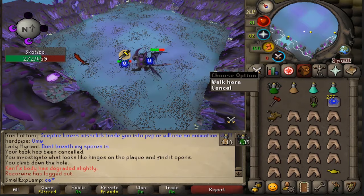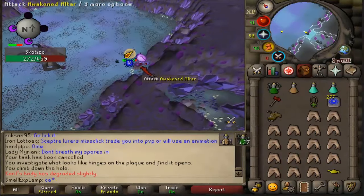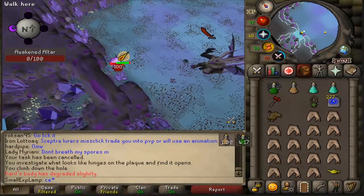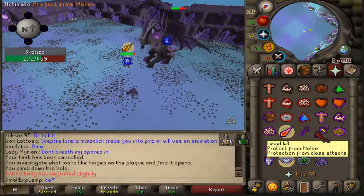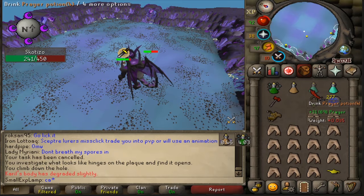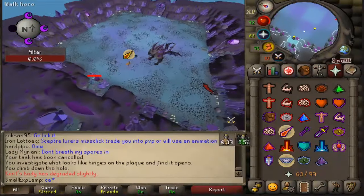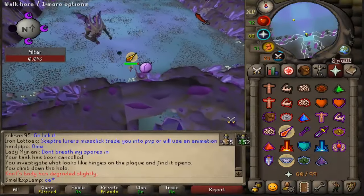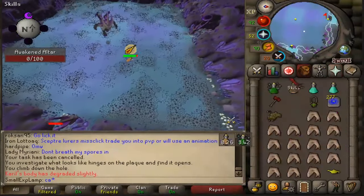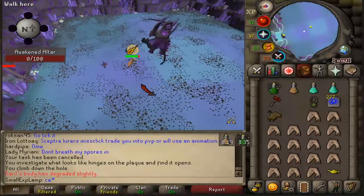For every pillar that pops up, if you're using an Arclight it negates 15% of damage, so right now with two up it's doing 30%. With a regular weapon it does 25% damage reduction per altar, so if two pop up with a Twisted Bow it would be 50% deflection towards your attacks. That's why I recommend running to them once two pop up. As you can see, I'm not really taking much damage — it's pretty easy. The most burdensome thing throughout this kill is just running around and attacking all these altars.